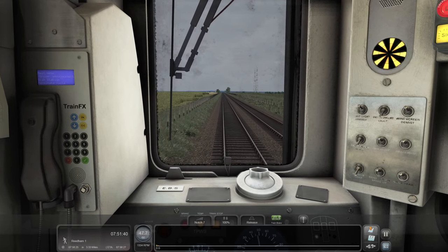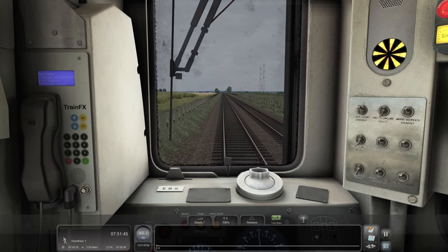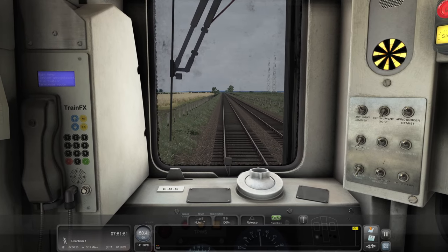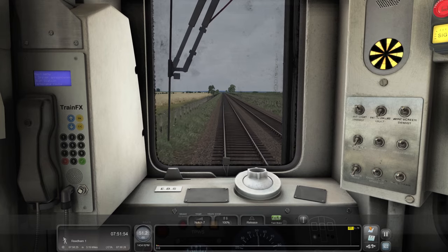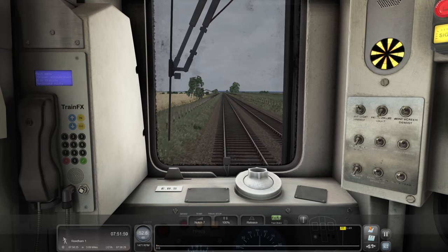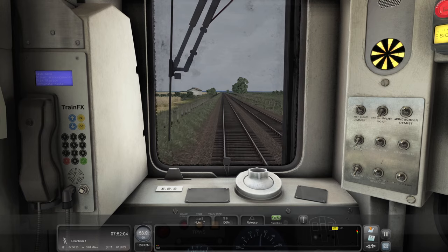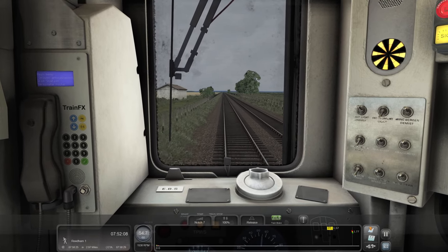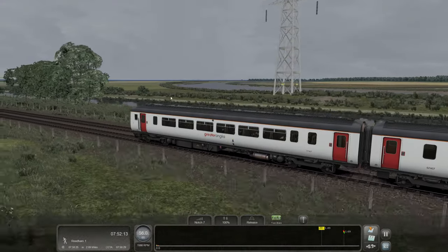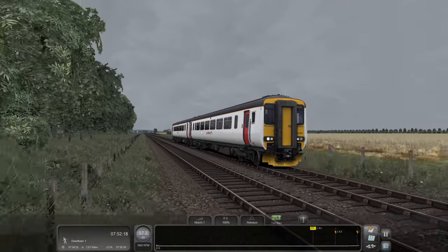The driver has to stop basically at single door operation - you can't release all the doors, even on a sprinter. Maybe on a 153, but obviously those days are gone. 20 miles an hour. You can of course hear the jointed track there - you can hear it down the train. Doesn't that sound brilliant? You can see it swaying about as well.